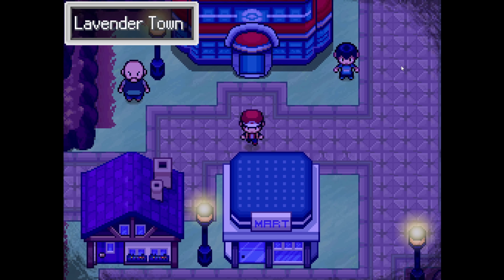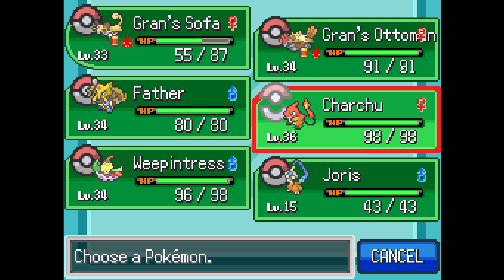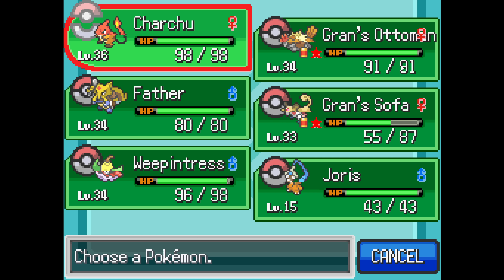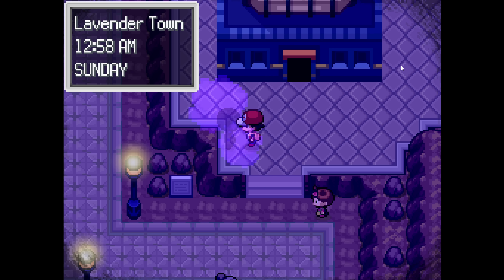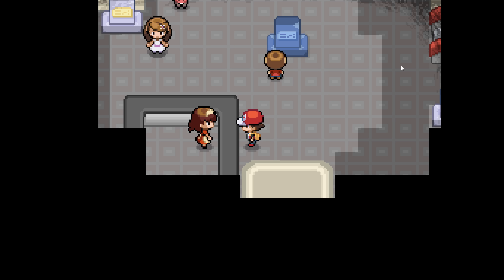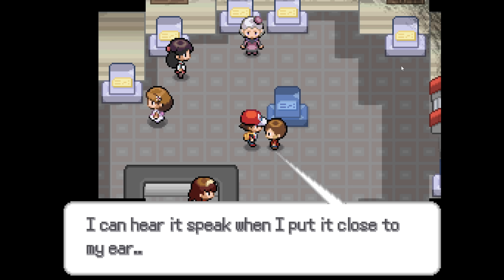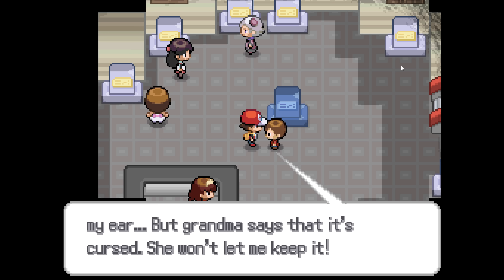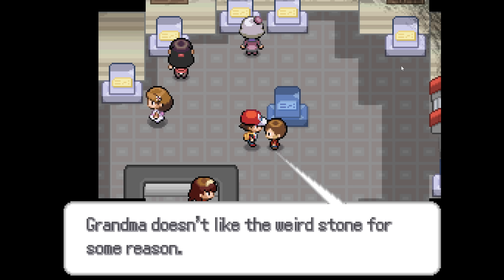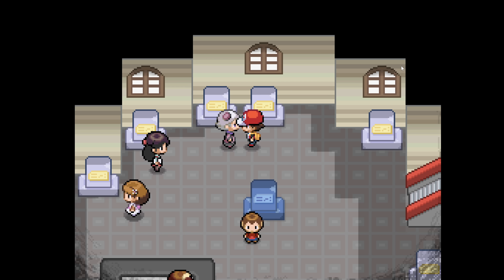Speaking of which, charge you up front please — it's level 36, did not evolve. Level 38 for Charizard. Hello ghost: 'Find the next one in the inn where water meets rest.' I can't. All right, let's head up the Pokemon Tower. I don't know if we're supposed to go this way yet. I came to see grandma — I found this weird rock next to her, I can hear it speak when I put it next to my ear, but grandma says it's cursed. Do you want it? Yeah — an Odd Keystone for Spiritomb!